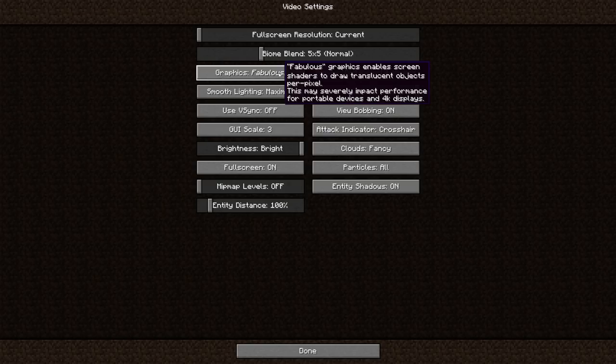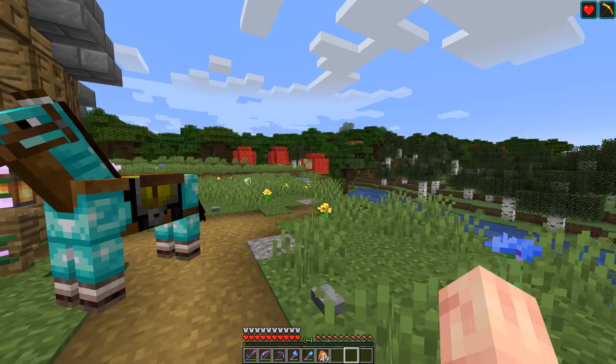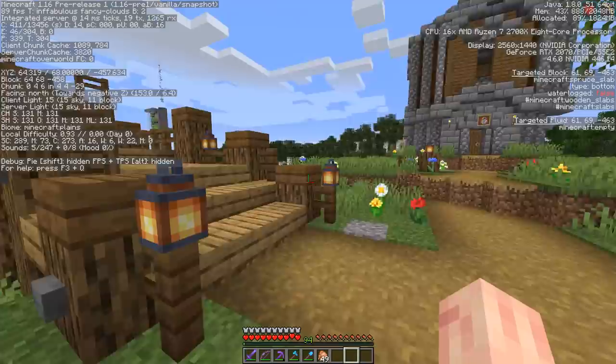If we read over the description, it says: Fabulous graphics enables screen shaders to draw translucent objects per pixel. This may severely impact performance for portable devices and 4K displays. I think this is pretty cool. It says it may impact performance for portable devices — I went on my Switch to play Minecraft and found I don't even have the option when I downloaded the beta. I have a 4K display, but it doesn't seem to negatively impact my FPS at all.